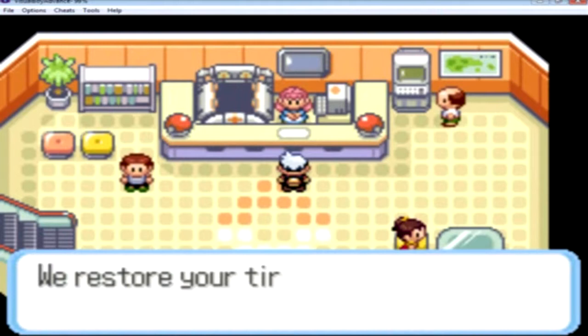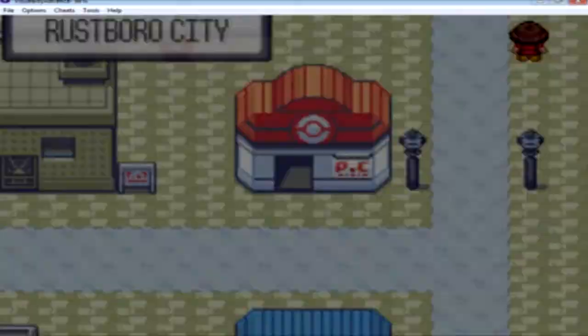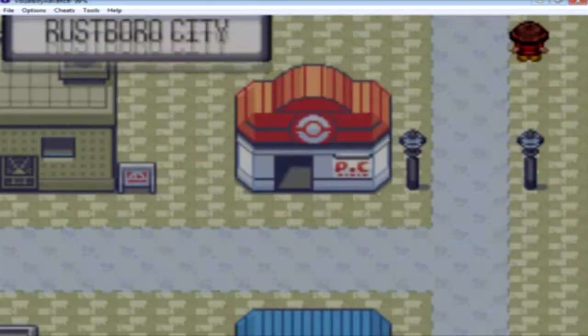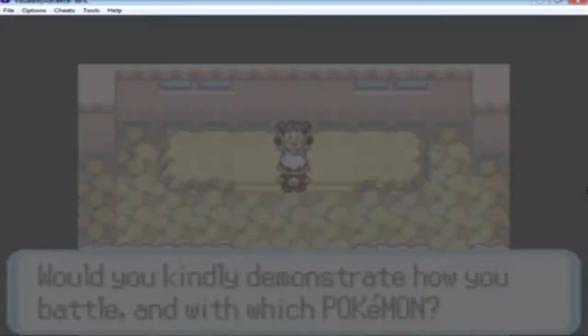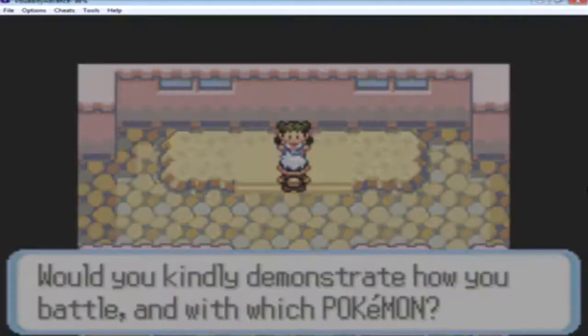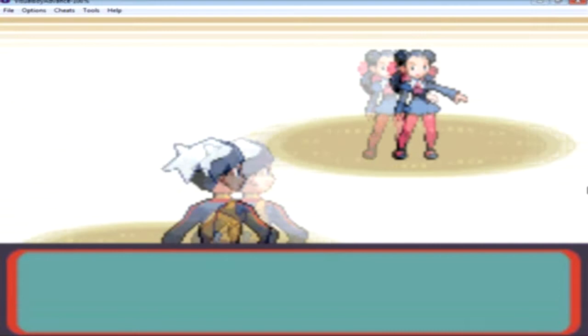That way you can beat the Gym Leader pretty easily. I'm just gonna head over to the Pokémon Center because I'll be on my way to the Gym Leader pretty soon. Just to let you guys know, this is going to be a short walkthrough — only about four and a half minutes — just to break down the way to the gym. So I battled a few trainers here and now we're finally facing Gym Leader Roxanne. Let's get this on!